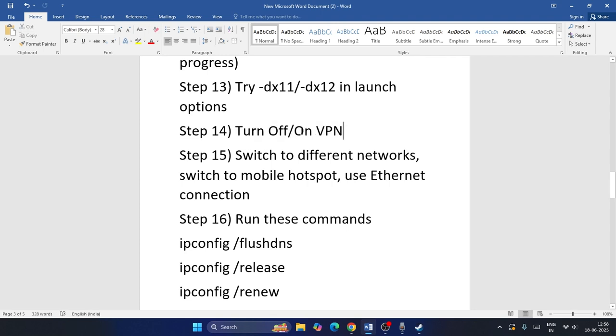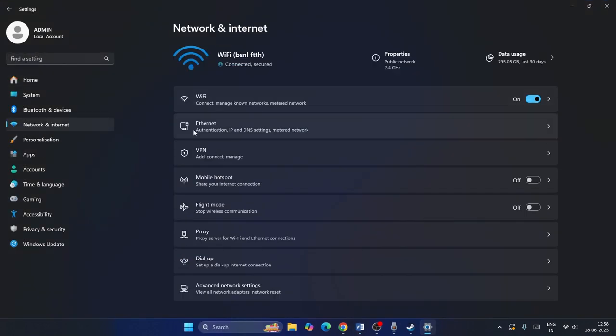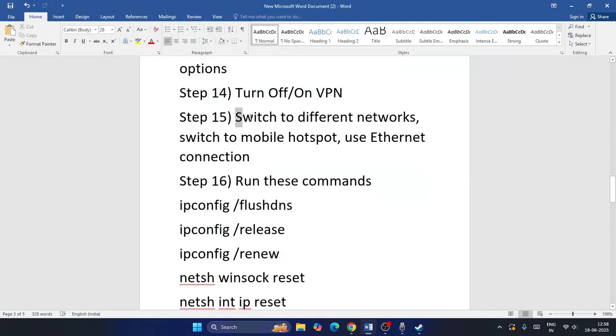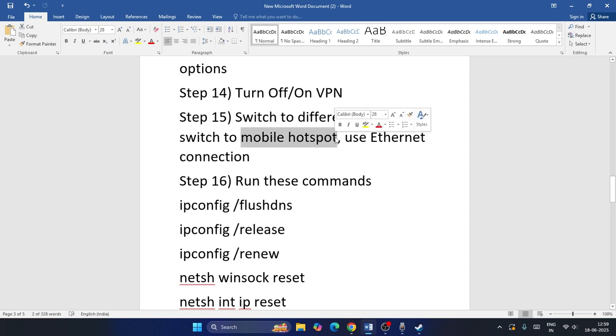Next, toggle your VPN — if a VPN is off, try turning it on, or if it's already on, turn it off. Go to Settings > Network & Internet > VPN to manage this. Also, try switching to a different network: connect to a mobile hotspot or use an Ethernet connection instead of Wi-Fi, and check if the game works.